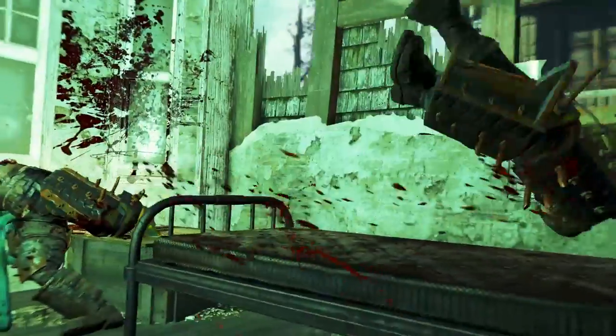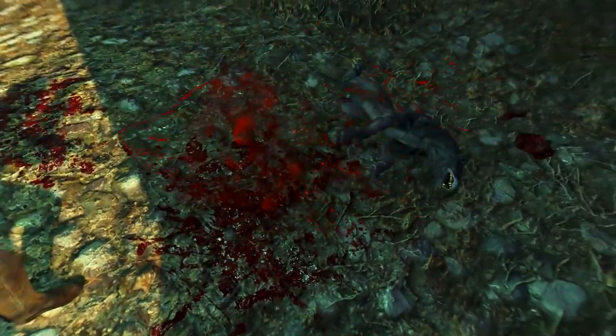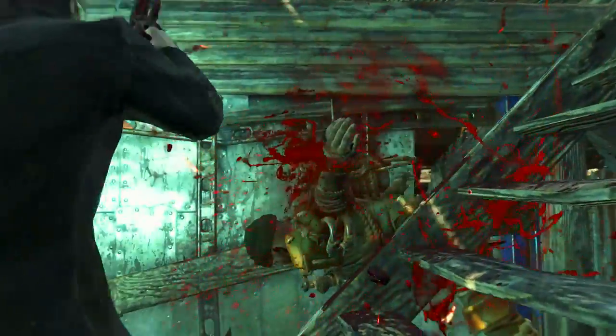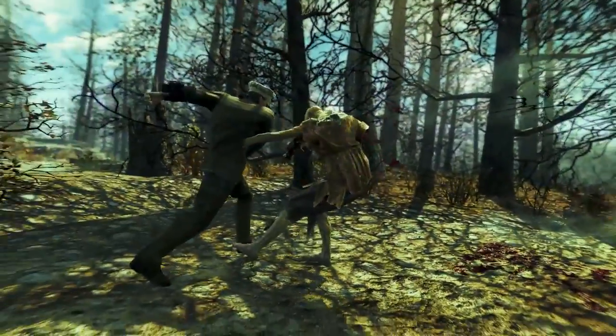Welcome back ladies and gentlemen to Fallout 4's newest DLC, Far Harbour. My name's Camel and this video is going to be a walkthrough guide in which I will show you how to acquire the unique meat hook, namely the Butcher's Hook. And of course to acquire this you will need the DLC Far Harbour installed.